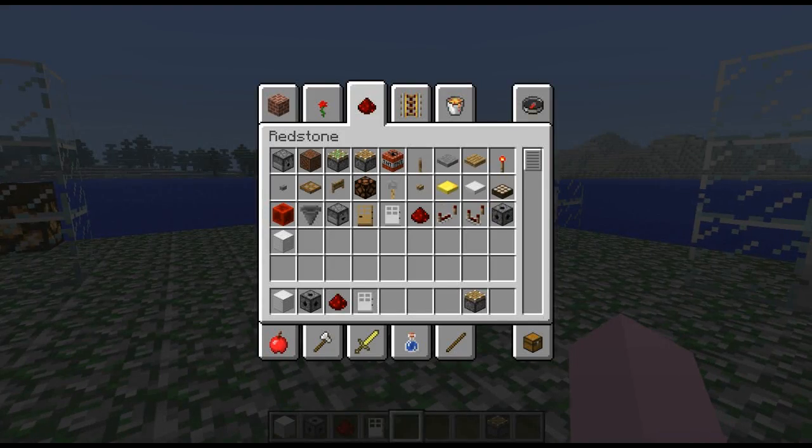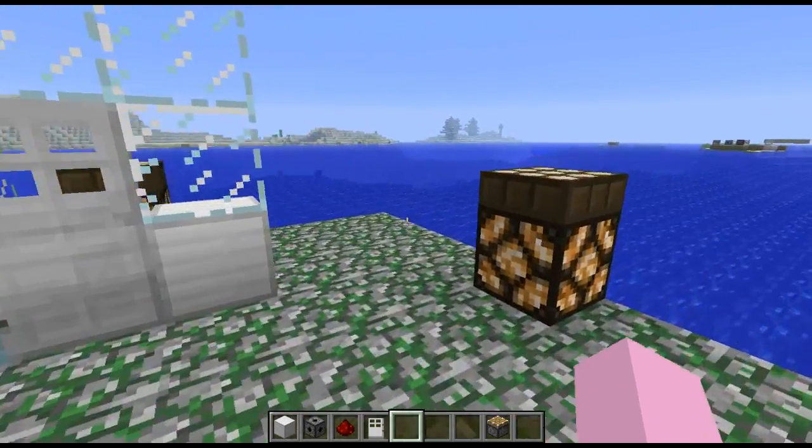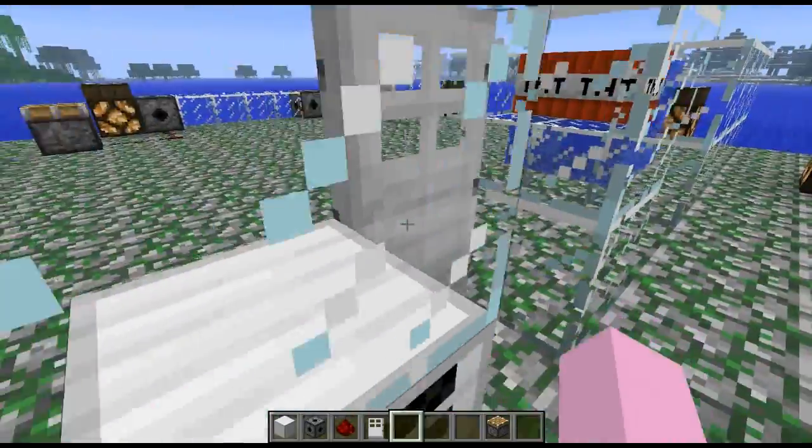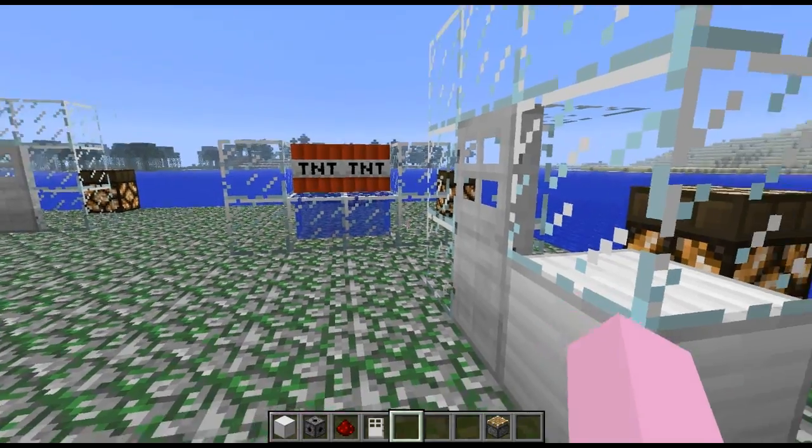Currently these items can only be obtained through creative mode. So it's only really for when you go and create a map and put it in yourself — you can't really craft them yet. But I'm sure the developer will put crafting recipes in at a later date.